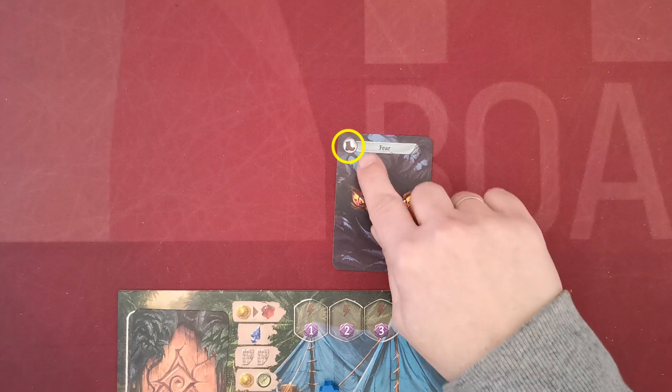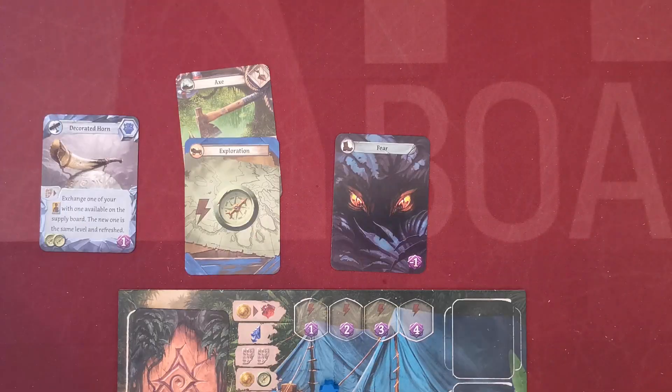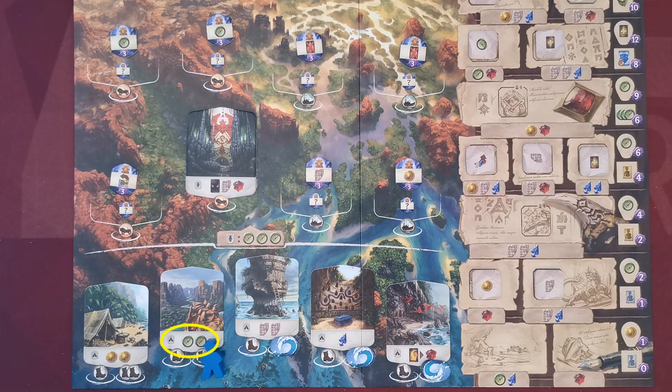To pay for the travel cost, the player spends any number of cards from their hand face up in front of their play area for the travel value. There are four types of transportation costs: boots, boats, cars, and planes. Plane cards can be used to pay for all other costs; car icons can be used to pay for boots, and the same counts for boats. After paying, the player receives all the bonuses depicted at the bottom of the site.